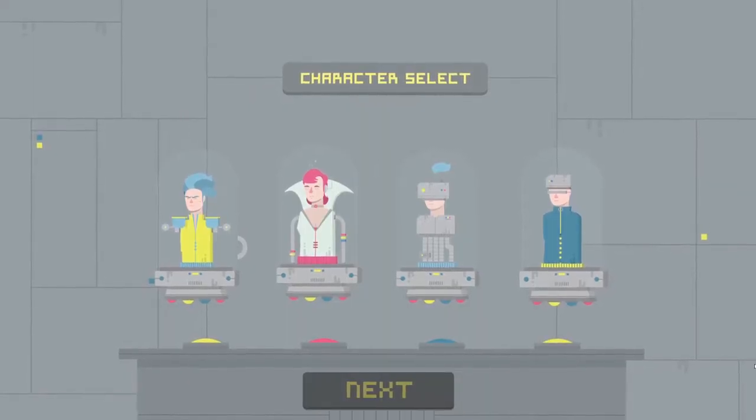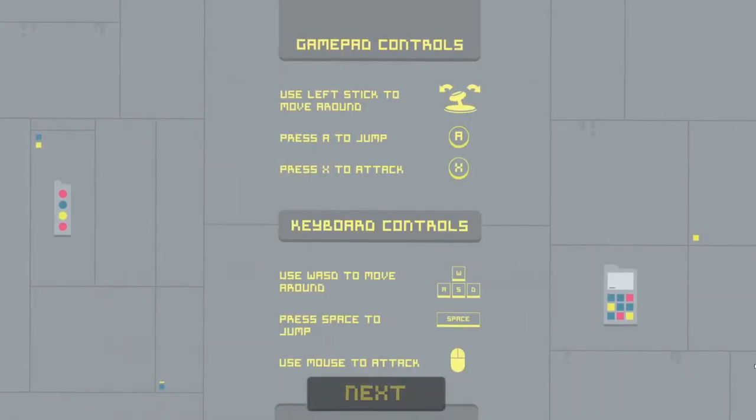Here's our character select screen, which we still have yet to implement, but the art there by Pax is fantastic. For the control scheme, we have gamepad controls. We're considering keyboard controls, but we may remove them.